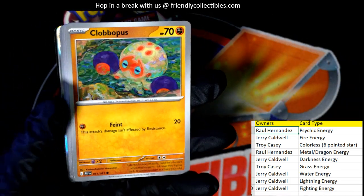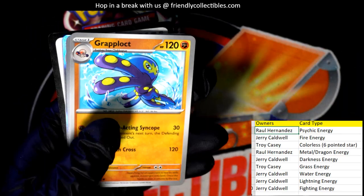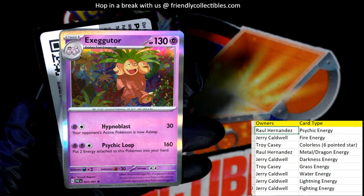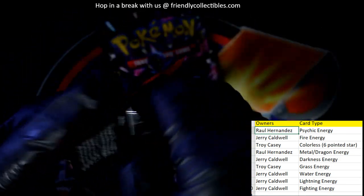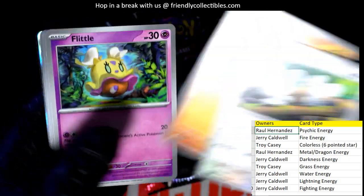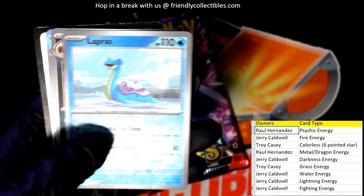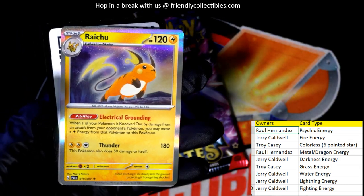Clobbopus. Getting to the good stuff here — got a trainer to random off. Mankey reverse holo fighting going to Jerry C, Flittle reverse holo psychic going to Raul, Exeggutor psychic going to Raul. Two packs left — going to pull something monstrous! Been a pretty good box but we haven't pulled that Charizard yet. Darkness — reverse holo water energy going to Jerry C.